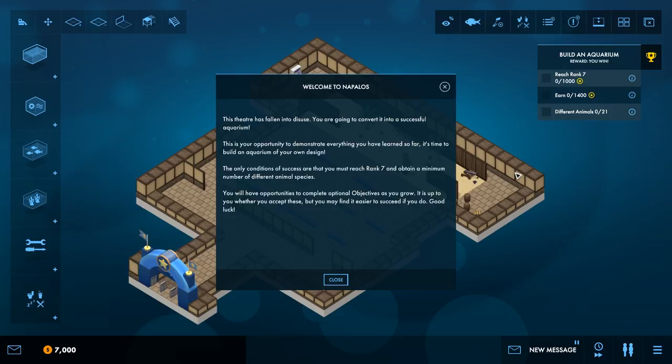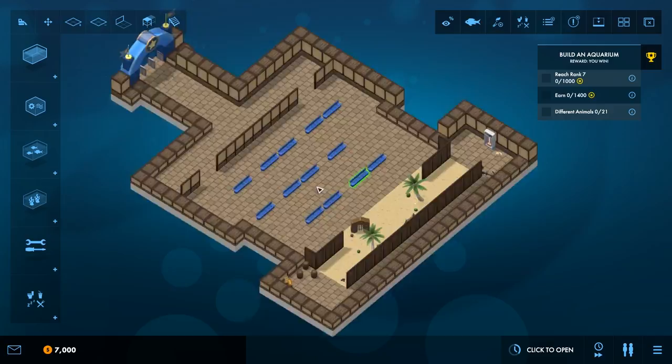Hello everybody and welcome to Meg Aquarium and to Napolos, where we are going to be refurbishing a theatre to be an aquarium. This theatre has fallen into disuse and you are going to convert it into a successful aquarium. This is your opportunity to demonstrate everything you've learned so far. The only conditions of success are that you must reach rank 7 and obtain a minimum number of different animal species. You'll have opportunities to complete optional objectives as you grow, and it may be easier to succeed if you do.